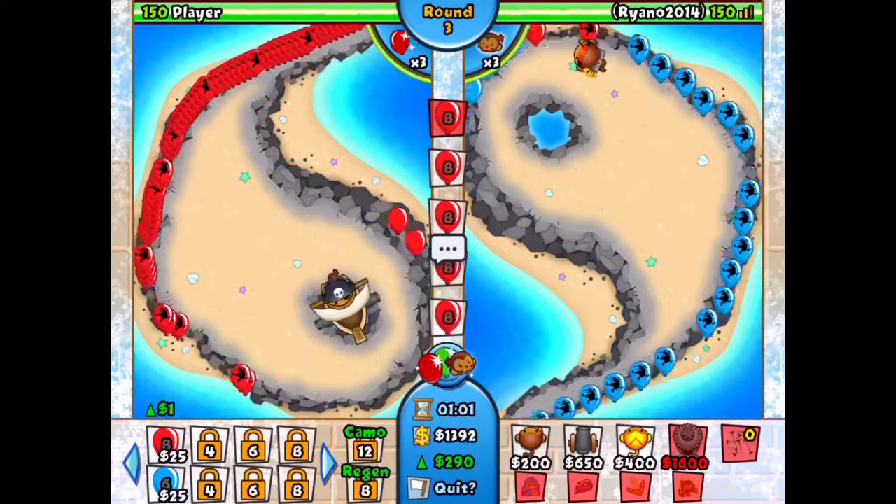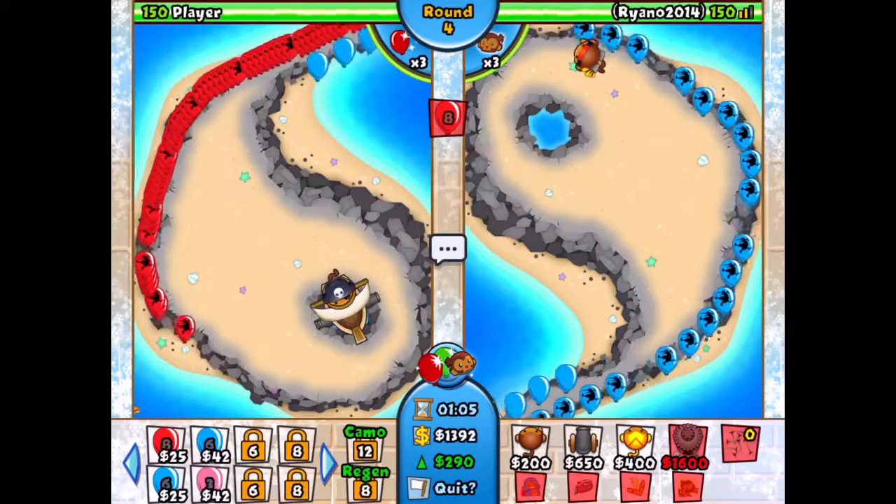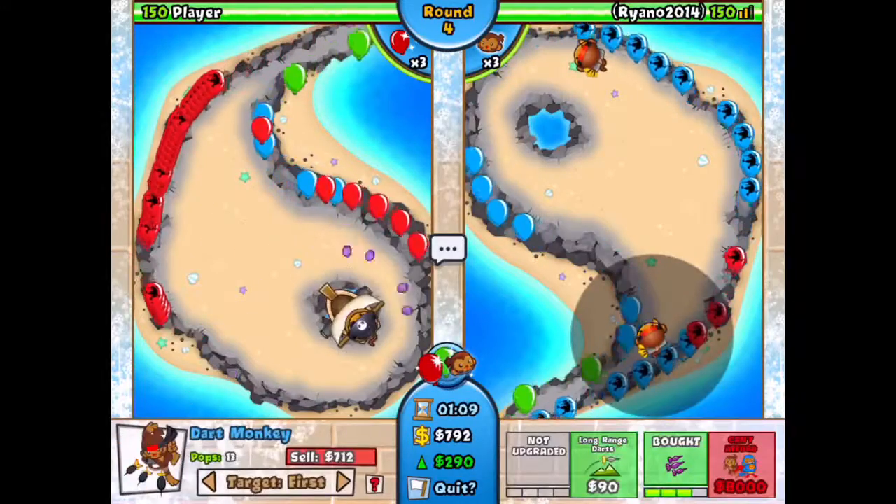See the way they're not coming through — none of them. Then when you get to round four, you place down another triple dart monkey and you start sending out the blue ones.